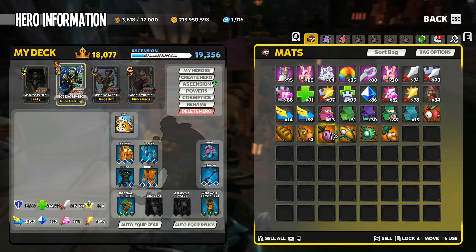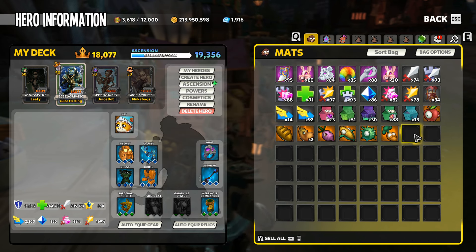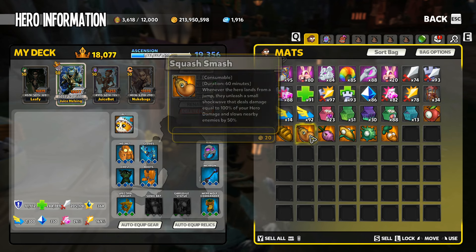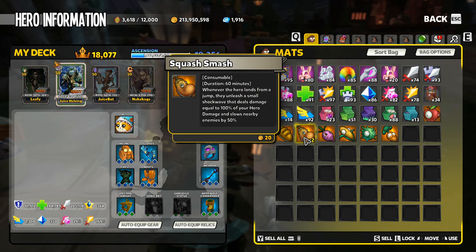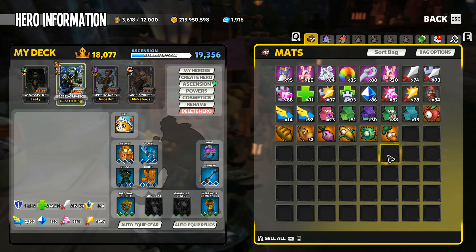How many is it total? I counted 8 and used 2, so it looks like you get 10 consumable items. I'm assuming it's one of each one with a couple of duplicates. We'll see how that goes after we get a few more bags opened.